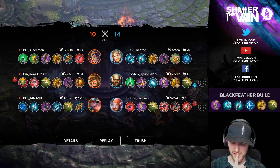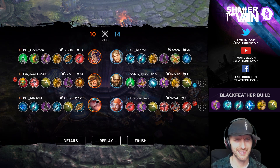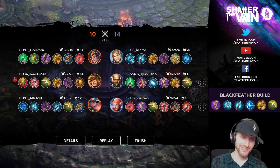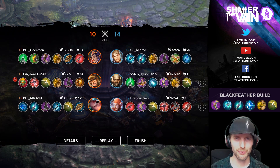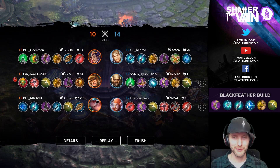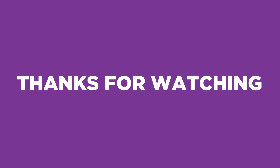There's the build — I was going to get the War Treads and either an Eve or maybe Shatterglass there at the end. That might have been a good pickup, Shatterglass. Good early game and then Rona — we just couldn't kill her anymore. Poison Shiv was an interesting pickup on Lyra. Either way, hopefully you enjoyed that game, I'll be back with another video soon so hit that subscribe button, take care. Shatter the Vein!